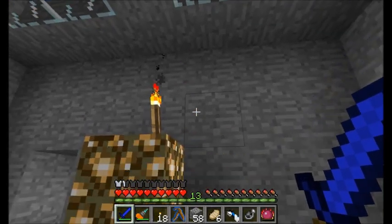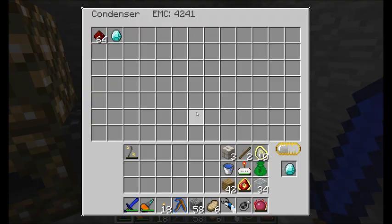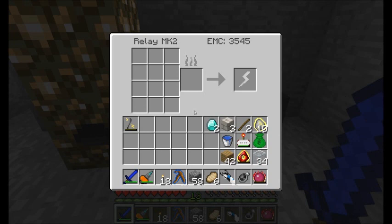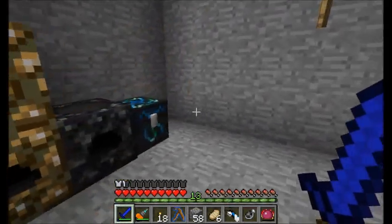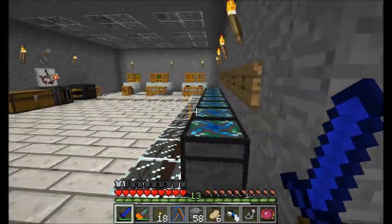Hello everyone, this is Direwolf20 and welcome to episode 16 of Direwolf20's Let's Play. I'm starting out here in my EMC room, taking care of some equivalent exchange stuff. Some diamonds were getting produced for me, but for the time being I want to let my Mark II Relay build up all the energy it can. I'll keep charging up my Kleinstar whenever I get the opportunity and use it to get whatever I need. My condenser will sit there for the moment, not being used, but I'm sure I'll have some uses for it in the future.